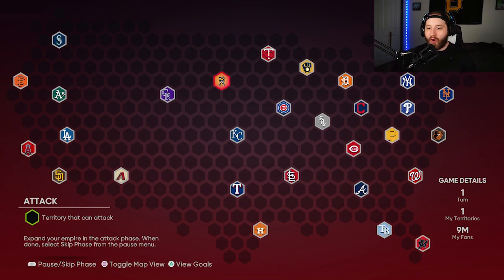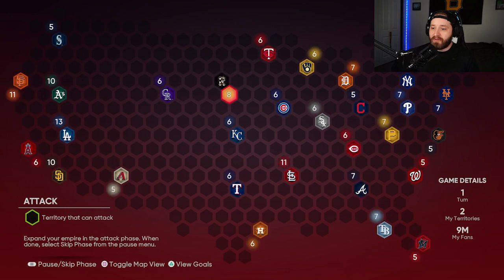Here is the whole Conquest map. The whole premise is you're trying to capture every stronghold and get as many of the little boxes as you can. The more boxes you get, the more reinforcements you get, and reinforcements let you attack strongholds. Make a note of this right now: every game against a stronghold should be played on Rookie. You don't want anything above that — we want it easy.